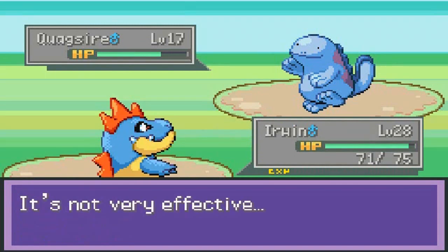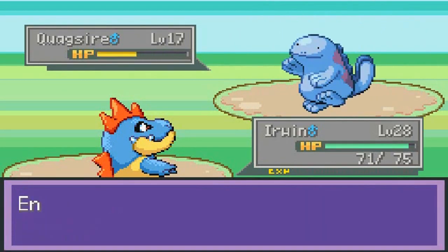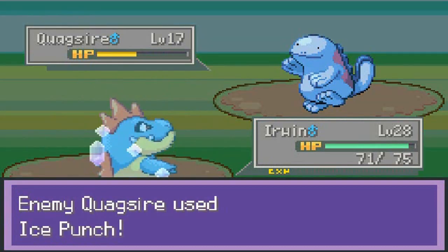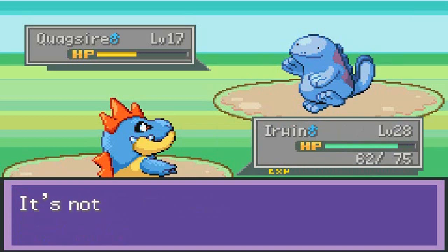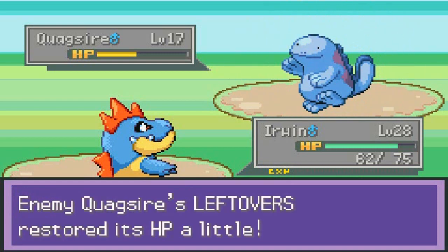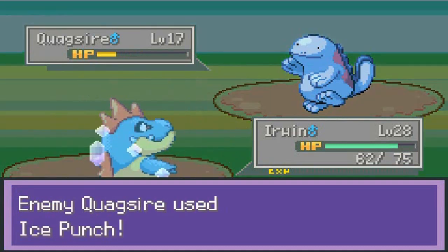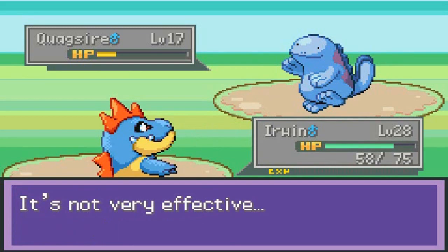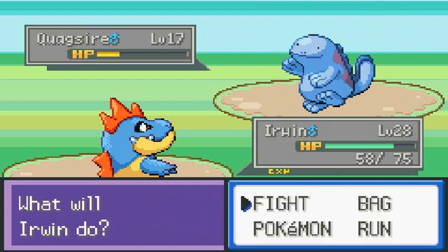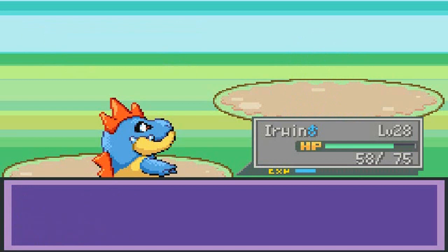This is going to be a challenge. He has Ice Punch, so this guy is out for blood. I'll name him Akuma Matata 101. Wow, he has Leftovers too. Let's continue destroying this Quagsire — he's only going to use Ice Punch. His Leftovers are going to be a problem. I was assuming Michelle was going to attack me, but I guess not. Something about this game is the trainers are better equipped than us.